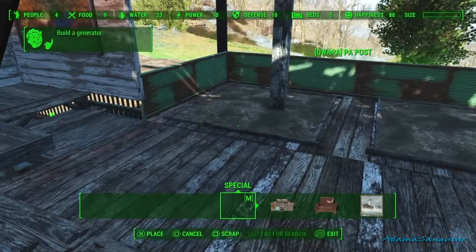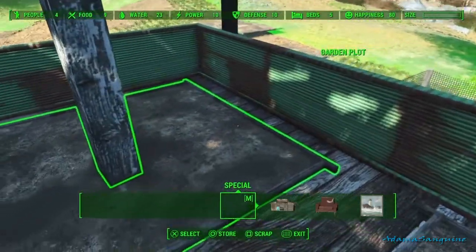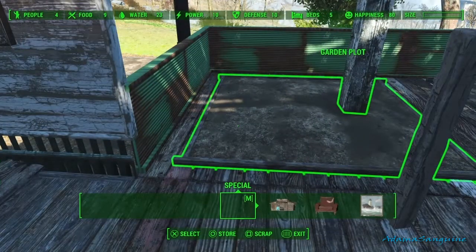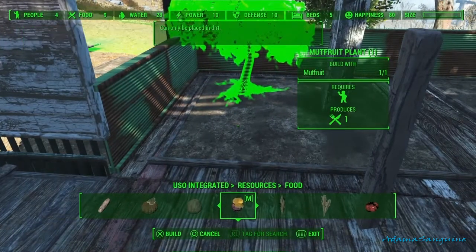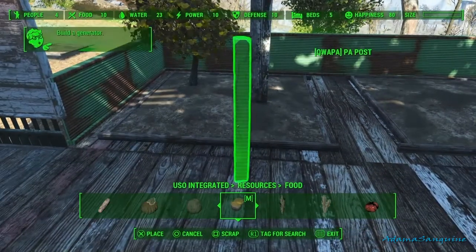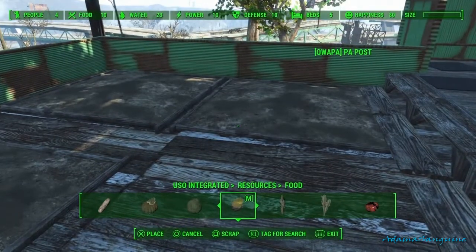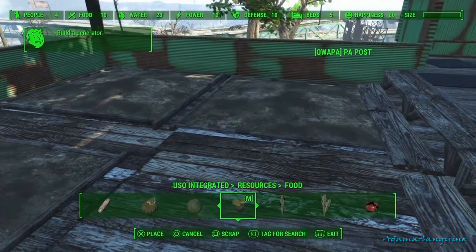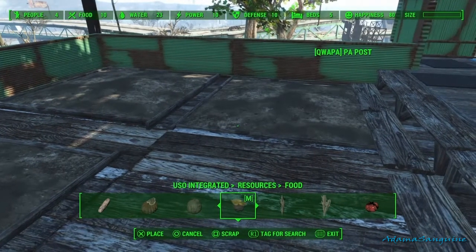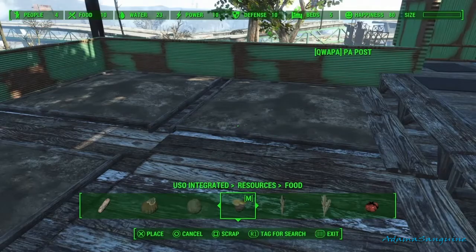Now we're adding these garden plots — these are from Wasteland Workshop. You can have your gardens wherever you want: indoors, outdoors, floating in the sky — I've done that too, even though it's really silly because sometimes your settlers will teleport up to them. They'll usually just stand on the ground if the plots are too high, but they still get assigned to them, which is kind of cool. I decided to sink them just a little bit because it always bugged me when they were sitting up high. If you put a bunch of them really close together you could fuse them and make it look like one solid pile of dirt.